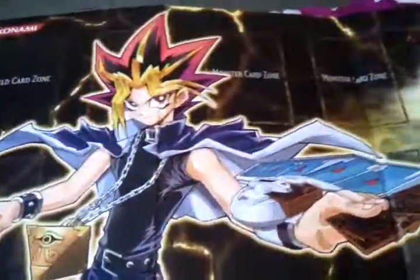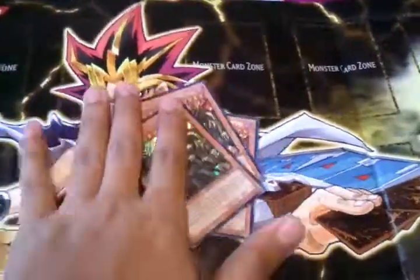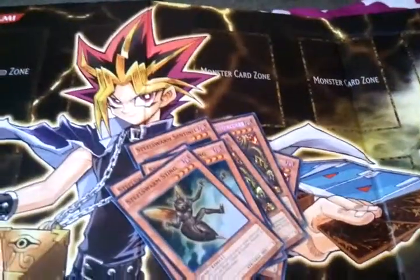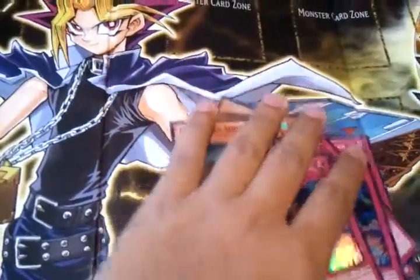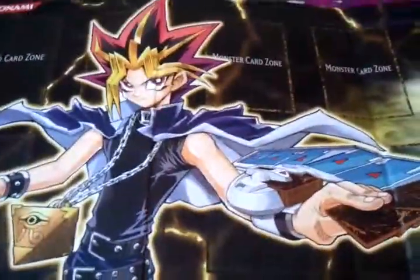We'll start out with the Steelswarm stuff. I got a playset of Hurl Girls, 2 Sentinels, 2 Stings, 2 Genomes, 3 Infestation Tools, and 3 Ripples. If you're interested in them, they will be going into my binder, or you can always leave a comment or PM me.